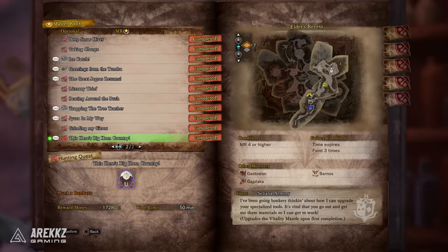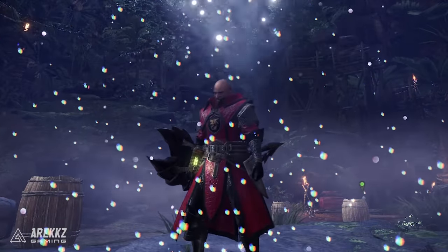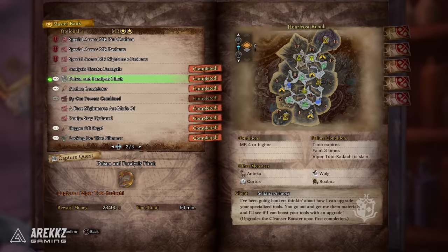The Vitality Mantle is also obtained through natural progression — when you get to Zorah Magdaros in the base campaign, you're given this mantle. Moving over to Master Rank 2, you have the quest 'Poison and Paralysis Pinch,' which is for the upgrade to the Cleanser Booster.